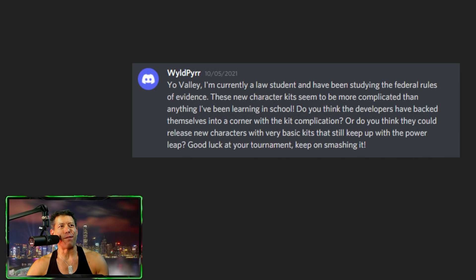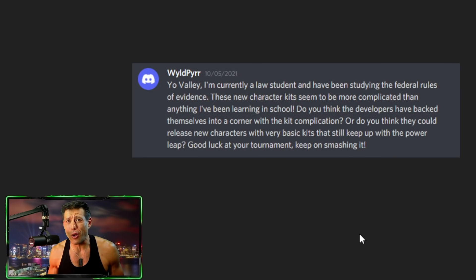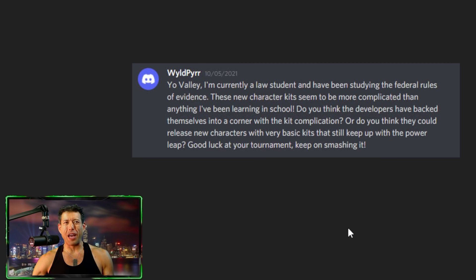A law student says these new character kits seem more complicated than anything in law school — that's kind of how hero collector games go. We're in year three, so they're going to get pretty complex. Do the devs back themselves into a corner with kit complexity, or can they release characters with basic kits that still keep up with the power leap? A lot of the power leap is based on kits, but also base stats — post-Silver Surfer characters have very crazy base stats. I think they could still release simpler kits if they wanted to.